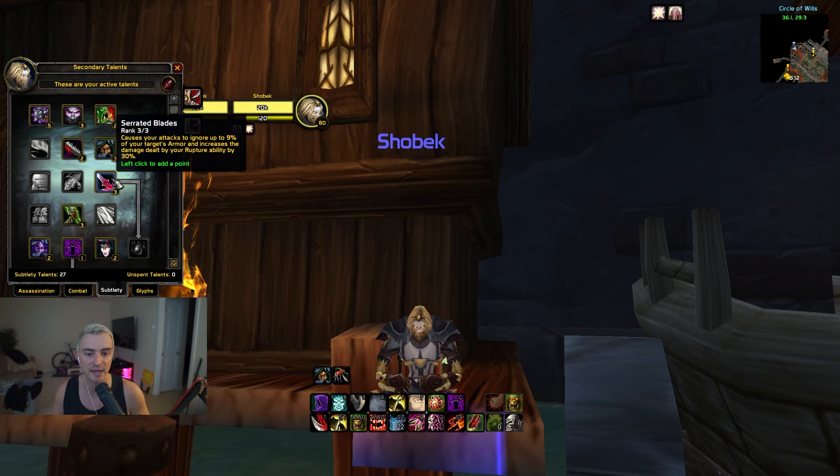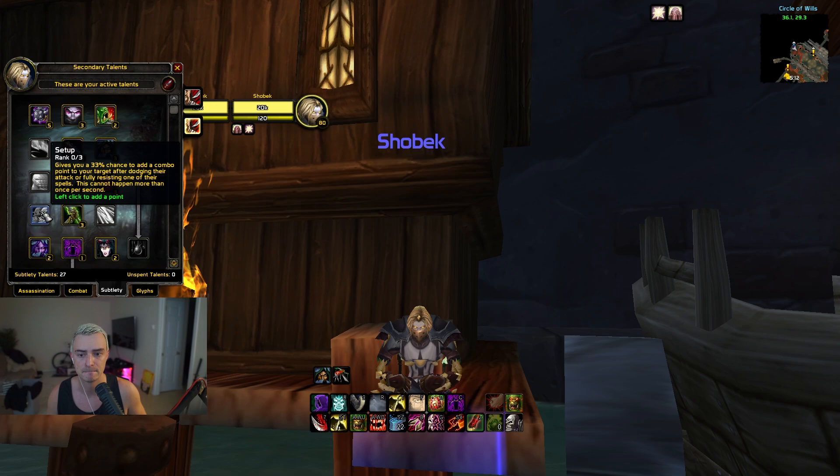Next, Serrated Blades — your attacks ignore up to 9% of your target's armor and increases the damage dealt by your Rupture. This is a really good talent that allows your Rupture to do significantly more damage. Next, Setup — you gain a 100% chance to add a combo point after dodging an attack or fully resisting a spell. This is amazing for Healer DPS because the longer games mean more abilities, more dodges, more combo points, and more damage.